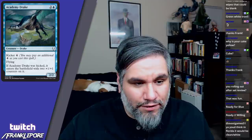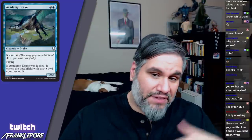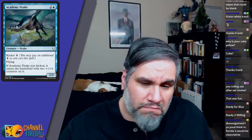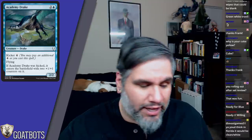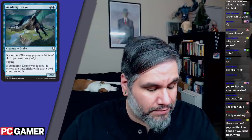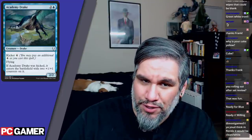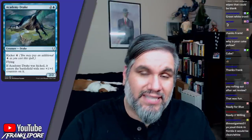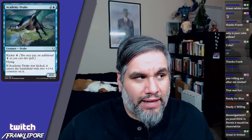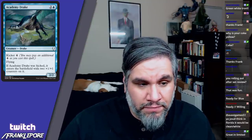I like kicker a lot, as I said in the white set review. Academy Drake is a 2/2 flyer for three — that's your standard rate — but for seven mana you get a 4/4 flyer. It's expensive, but it scales well. Air Elemental and Serra Angel are the premier 4/4 flyers in limited for five mana, but you can't cast them on turn three. This card scales very well, which is a great feature for limited — you're not topdeck ing junk, you're topdecking cards that are relevant at different points in the game.